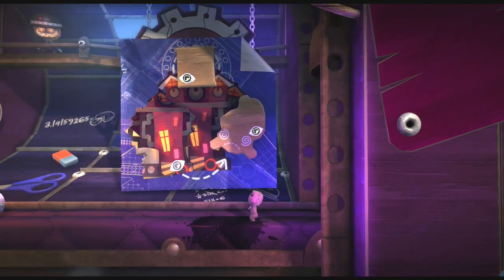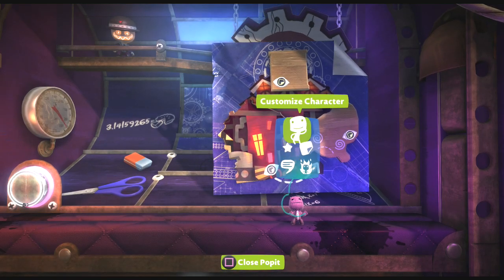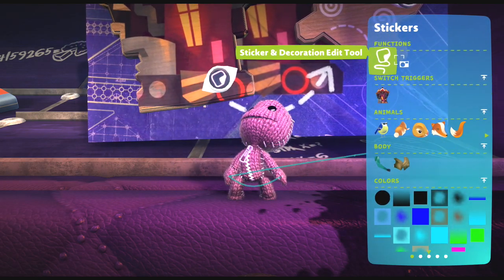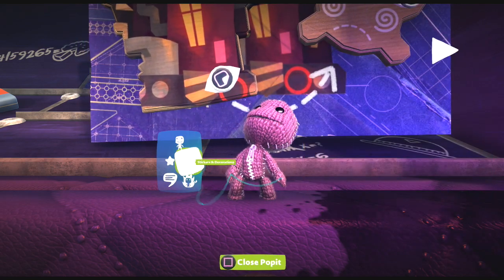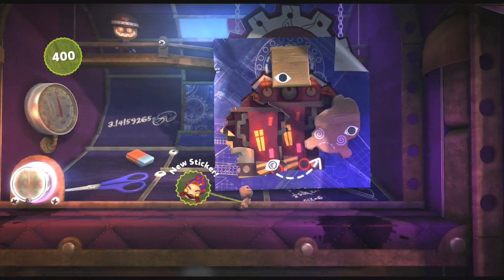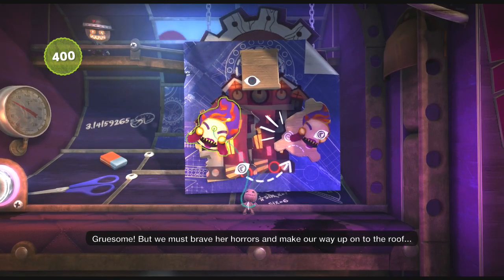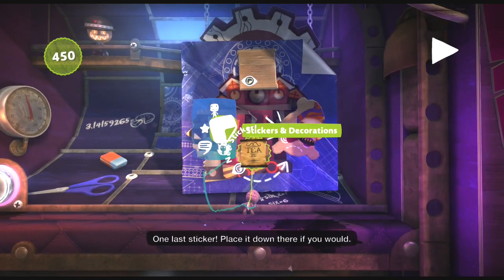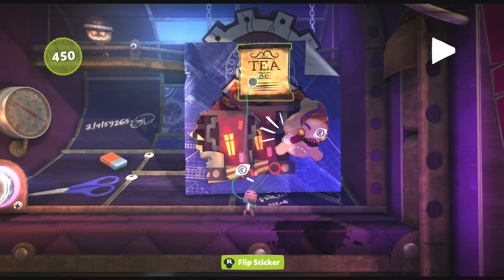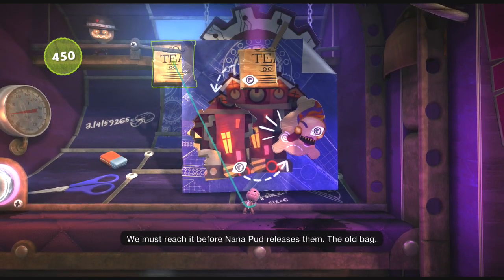Face up there, if you could stomach it. To be rude, sir. But we must brave her horrors and make our way up onto the roof. One last sticker. Place it down there, if you would. That is our true goal — the tin that houses the evil titans. We must reach it before Nanapun releases them. The old bag.